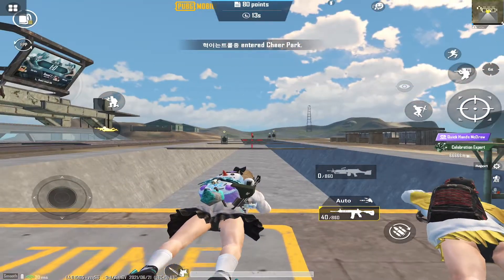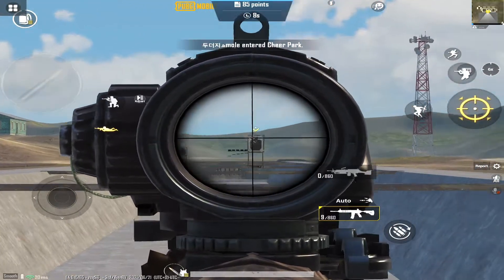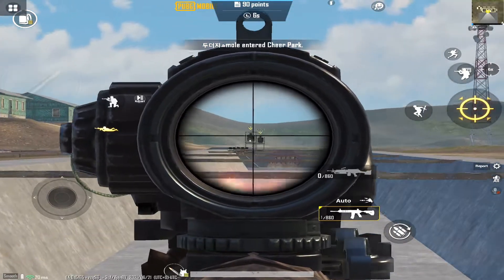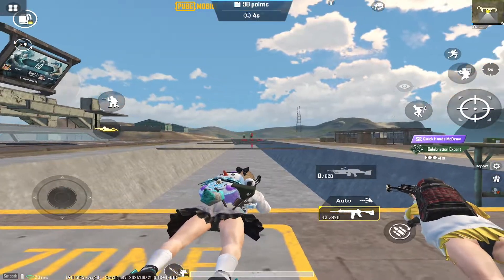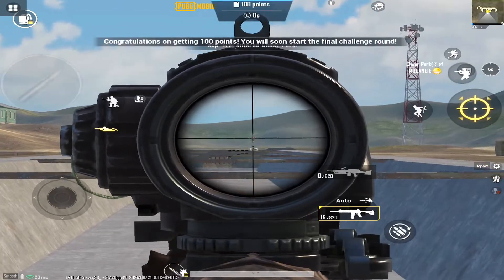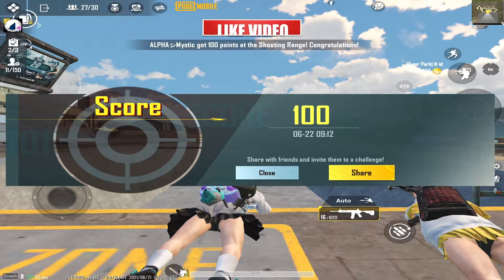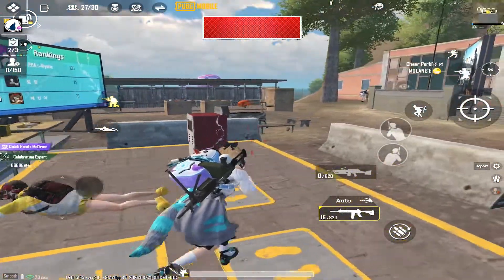Again start shooting targets by the tap fire method, as your gun is in burst mode. The first 10 targets are easy to knock since they are stationary or have very slow movement. After that, targets start to move faster — then you have to aim slightly forward to the board and move your crosshair accordingly. By this way, you can score more than 75 points easily in 1 minute.